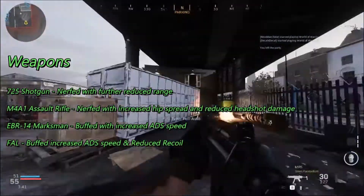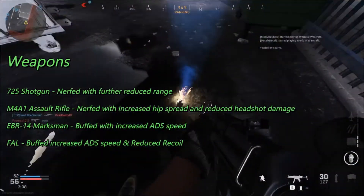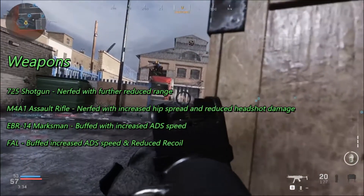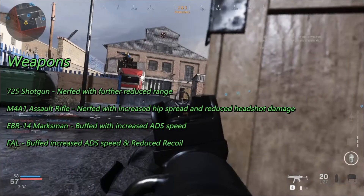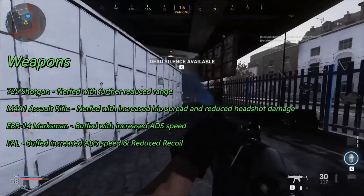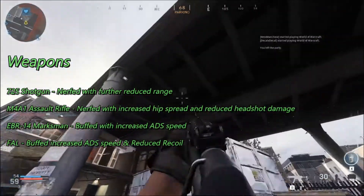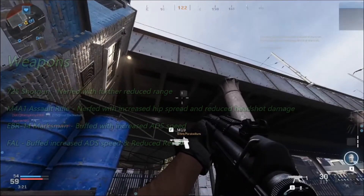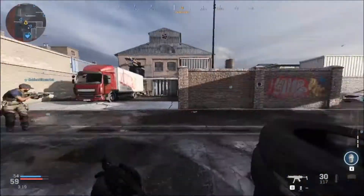On top of this, they buffed the EDR-14 marksman with increased aim-down-sight speed, which gets you into a more accurate shot quicker. The FAL got buffed with increased ADS speed and reduced recoil, so that brings this single-shot weapon back into perhaps the loadout rotation. It's funny they haven't mentioned anything about the AK-47, because the AK-47 did take a lot of buffs and changes this patch, so be on the lookout for comparisons between that and other weapons.